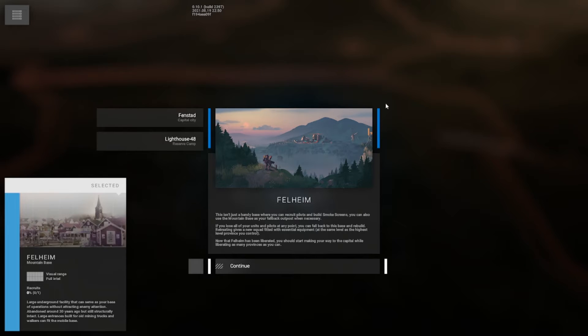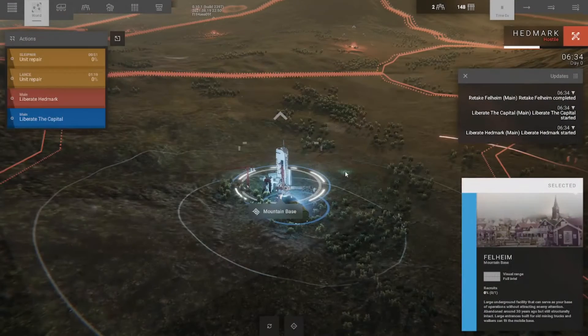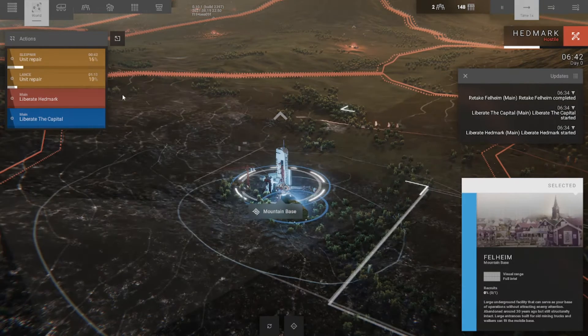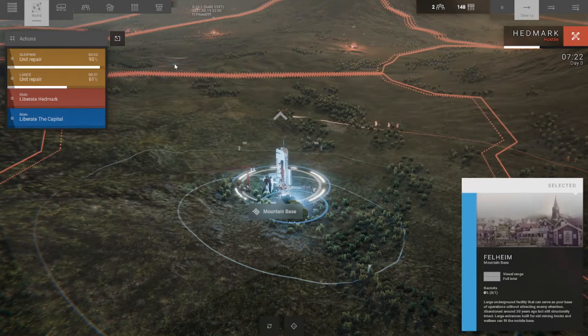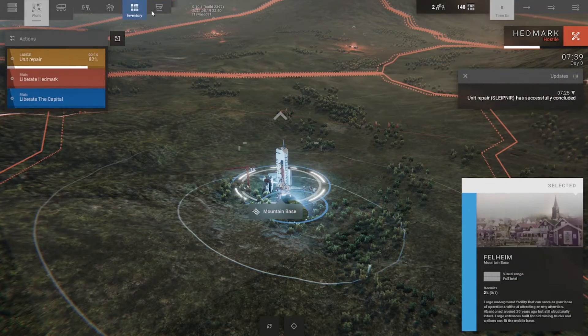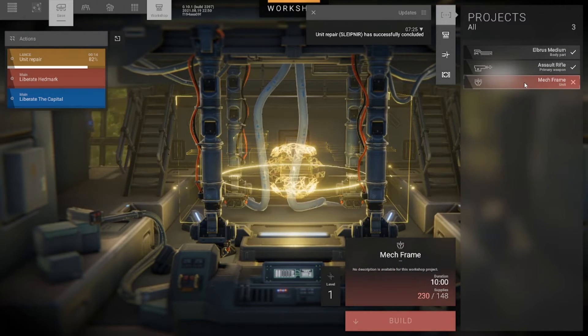Now that Felheim has been liberated, we should start making our way to the capital while liberating as many provinces as we can. We'll go ahead and build one smokescreen, give everything some time to get repaired. We're going to have a look at the workshop — how close are we to a mech frame? We are still a fair bit off.